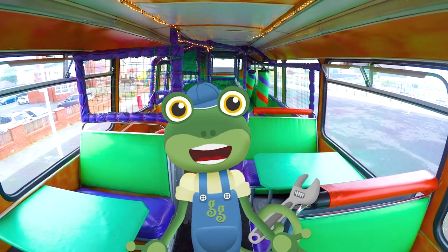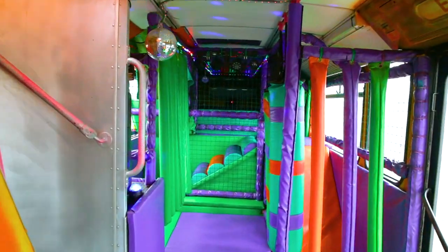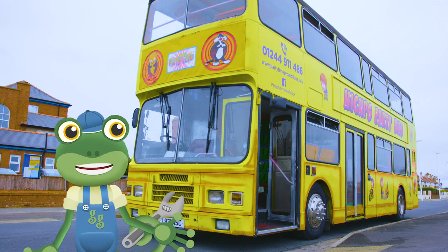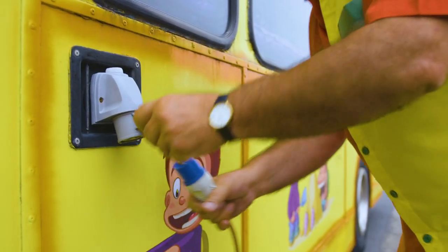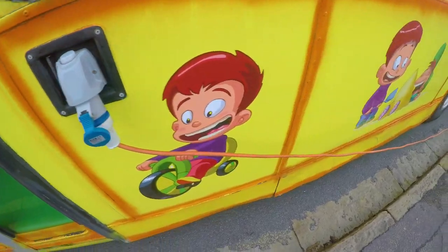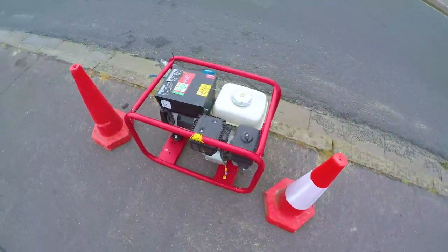The fun doesn't stop there. Downstairs, there's more places to run around and climb. Paul's getting the bus ready for a party, so it's time to connect the bus to a generator. A generator is something that uses fuel to generate electricity. That means Paul can turn the disco lights and music on in the bus.